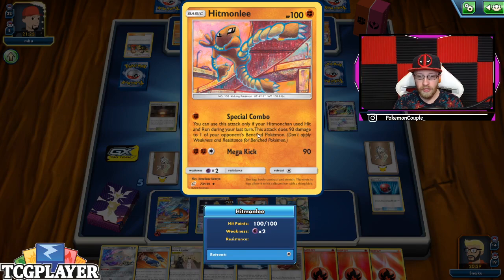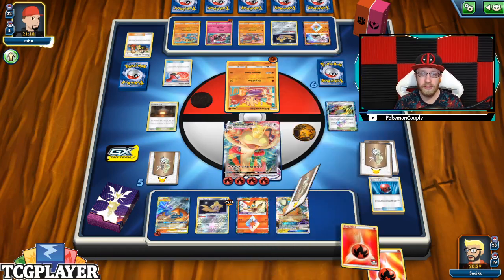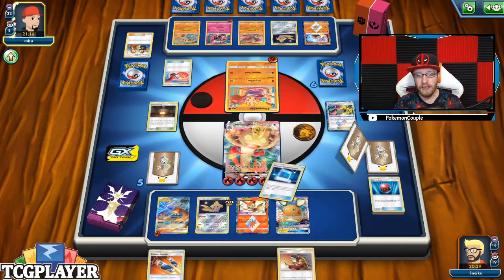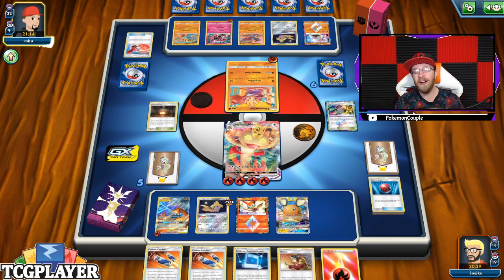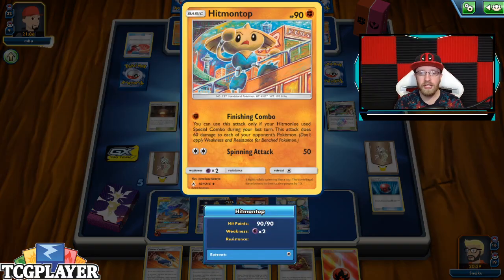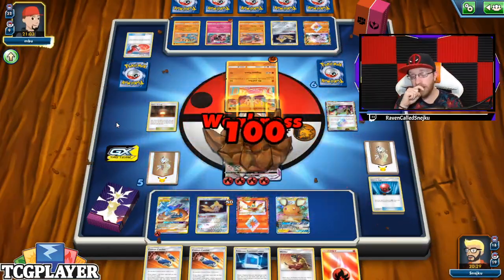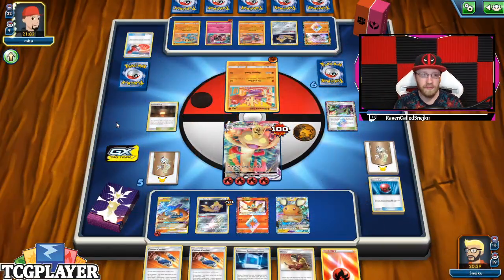There's going to be 90 damage on the benched one. Reset Stamp. He's stamping me — definitely a great move. He knows I might have what I need. And he literally just drew me into Custom Catcher and Welder. As I said — Hitmontop. There he goes, because he is doing 60 everywhere. The combo is real. I have to be careful there.